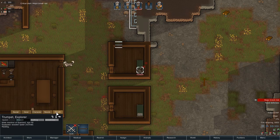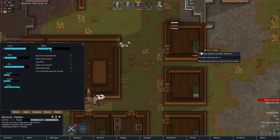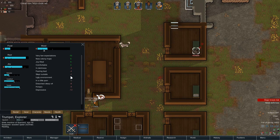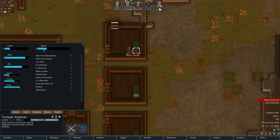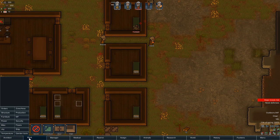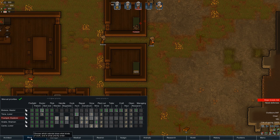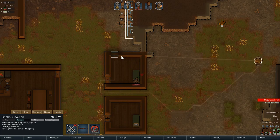Major break risk on Trumpet — what's going on? Health needs: depressive, hungry, disturbed sleep. Could you please feed Trumpet? That'll fix a lot of his issues. Also, I think Trumpet is my constructor — or Snake. Snake, could you please work on that wooden wall?